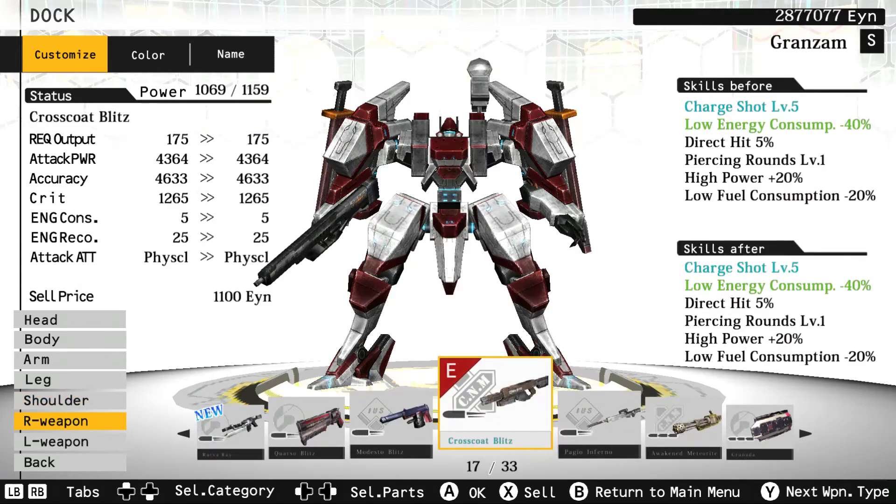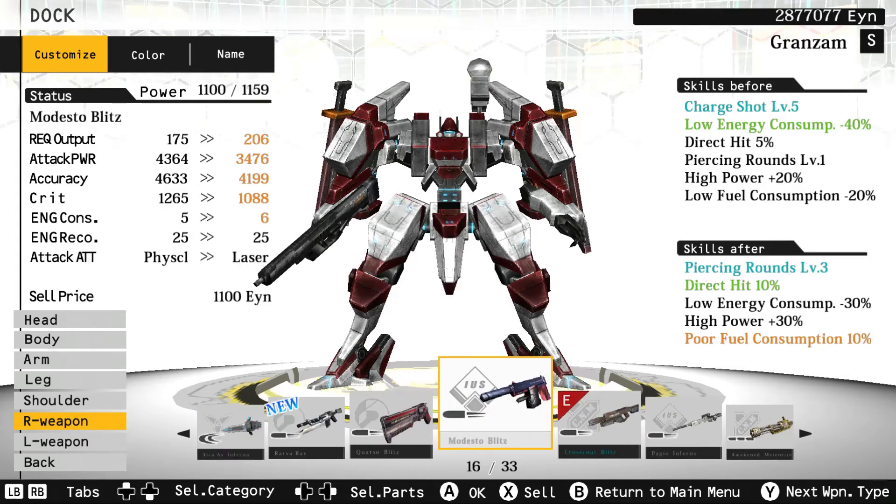You get a right weapon, left weapon, and a back weapon. Here are some of the guns — this is the final rifle which gives you a charge shot. You want to avoid the orange stats. This game is so bare-bones and excruciatingly uninformed — it doesn't tell you what to do or what the stats mean. It doesn't give you a list like Armored Core does. You have to figure it out as you go.